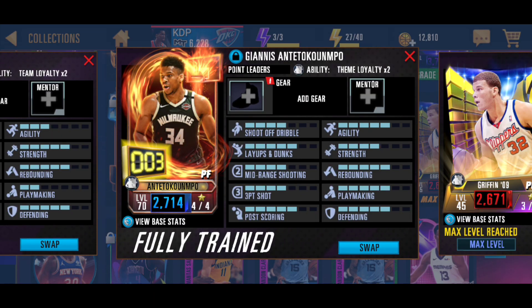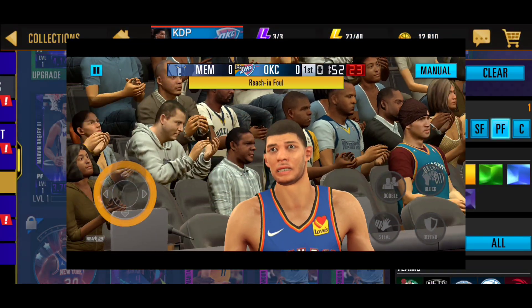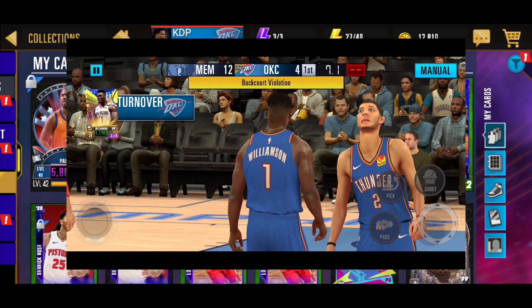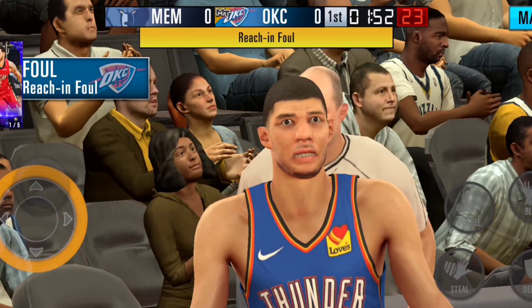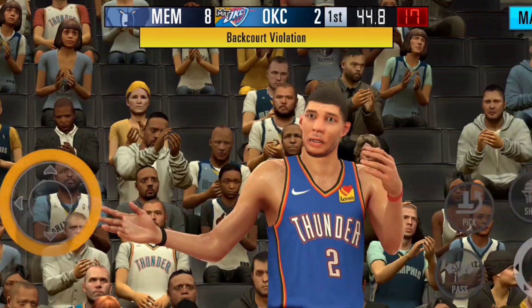The next player on this list is Lonzo Ball. As you see Lonzo Ball on the screen right now, his hair is kind of normal, but his eyes compared to where his hair is just looks super weird. His eyes are a lot lower compared to how he looks, and it's really hard to say what's wrong. But you can literally see the difference between how Lonzo looks in-game compared to how he looks on his card art.